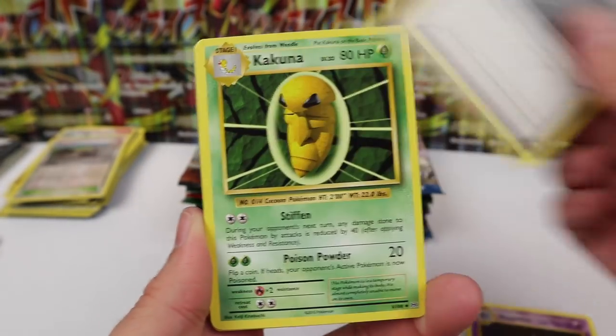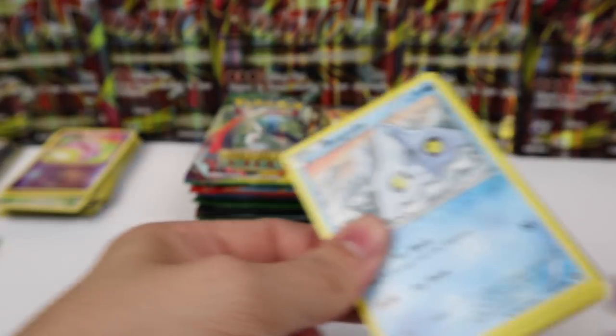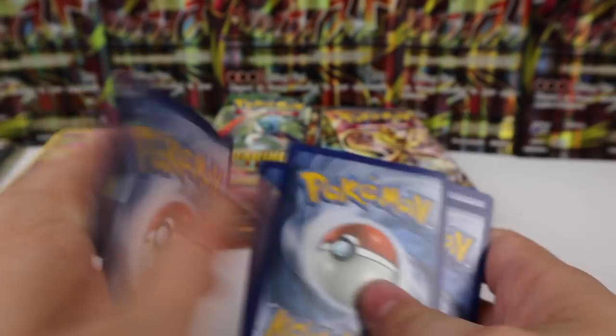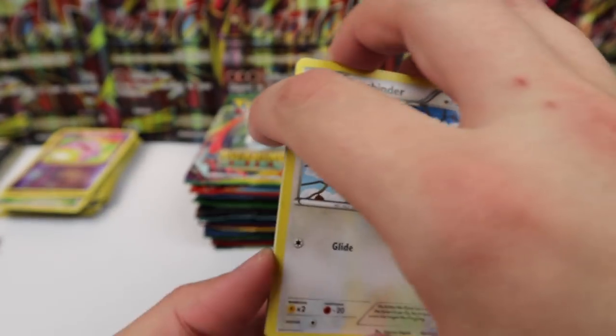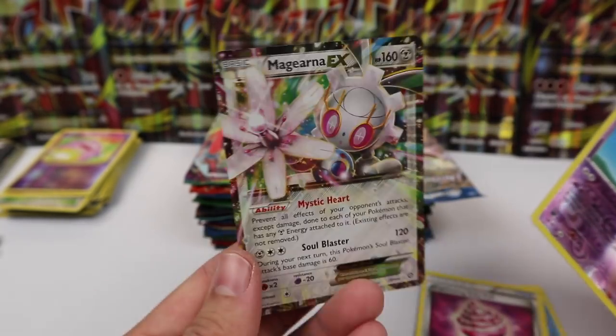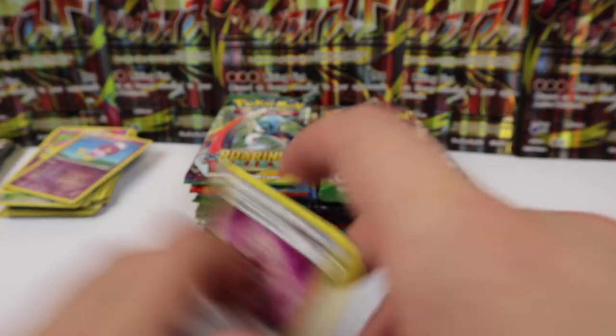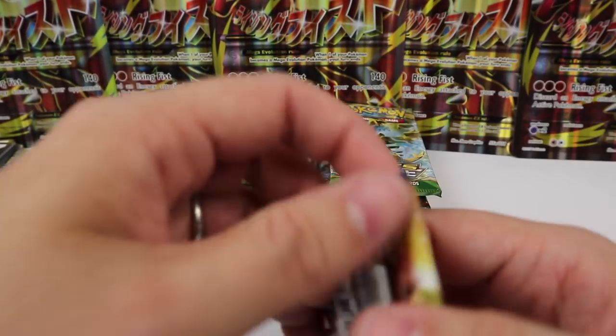I just can't believe it — those pulls were insane. I've definitely got to get a whole binder full of these full arts; these promos are just gorgeous. I don't know how people are able to sell them because I would just want to keep them all. We have a Fletchinder, Azumarill, Captivating Poké Puff, Driftblim, and an M Gardevoir EX — just some outstanding full arts, really top notch.